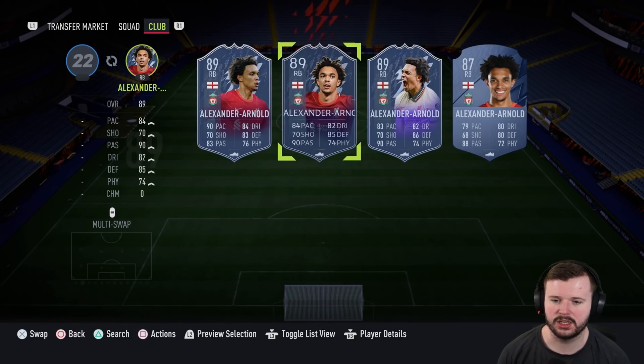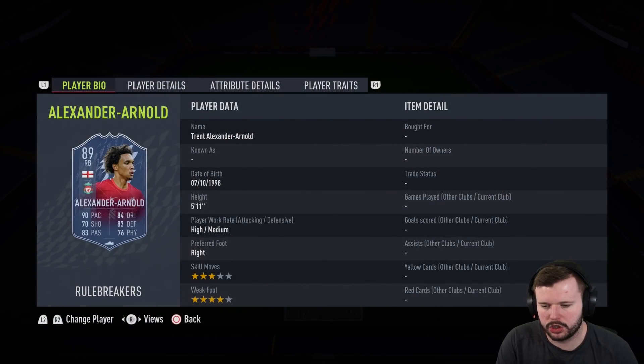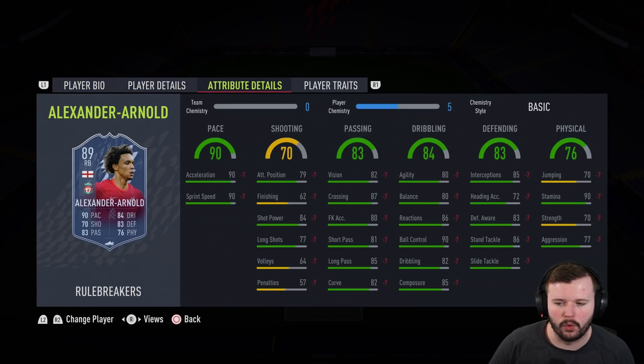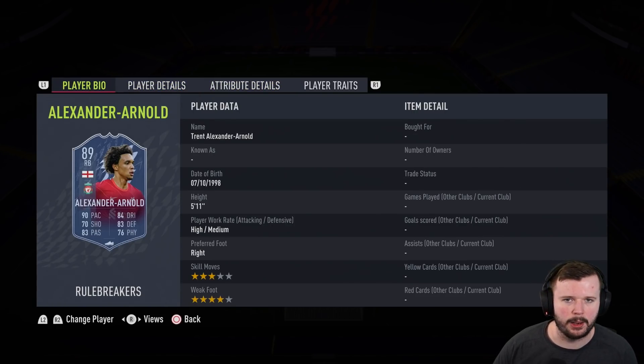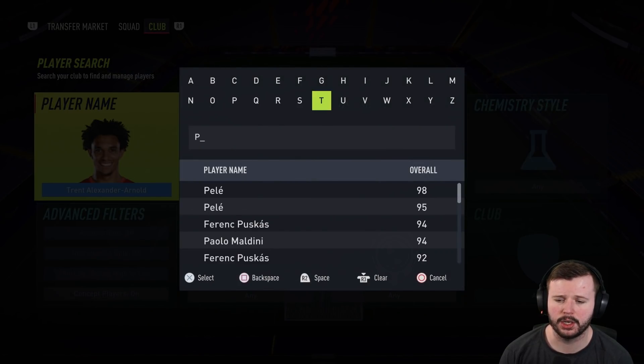Moving over to the fullback position, we're taking a look at Trent Alexander-Arnold. He's obviously got a few special cards this year — I used this Rule Breaker card for a long time on my Road to Glory. I like him going forward, he's a good fullback, but the reason I wouldn't recommend him is that he just isn't great defensively. He gets caught out of position quite a lot. His defensive awareness is only 83, and he doesn't really suit the fullback position. He probably suits a wingback in a five at the back or a 3-5-2. He's got a great cross on him, but you see the strength at 70 and the lack of defending stats — he does get bullied at fullback.